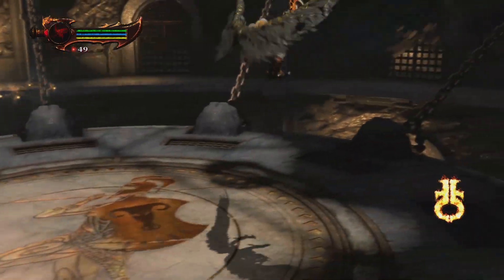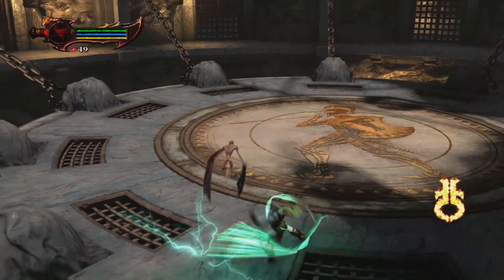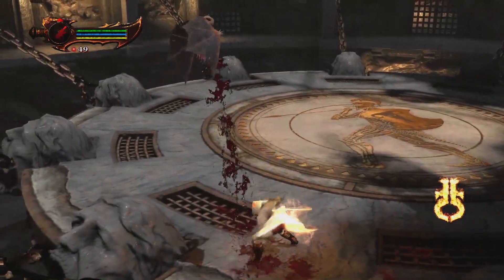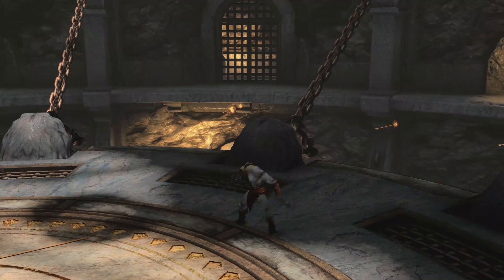In here, you have to make exceptions for yourself because on the normal enemies it hardly works. You have to do something like this — boom — and then go for the Orion Harpoon. You lift them with this attack and then circle to get the Orion Harpoon optimally like this. There's not a single chance for you to miss this one.